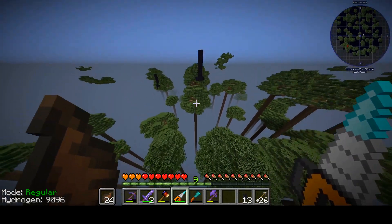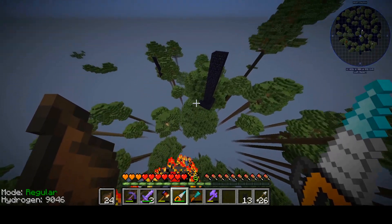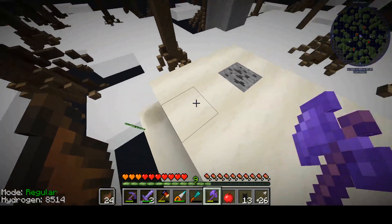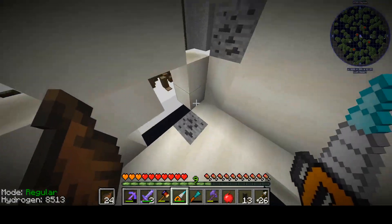We do have an abundance of wood, and also have obsidian it looks like, so we can make a nether portal. That's always an option. Alright, we got some bone meal and some coal. This is a good start for our resources.